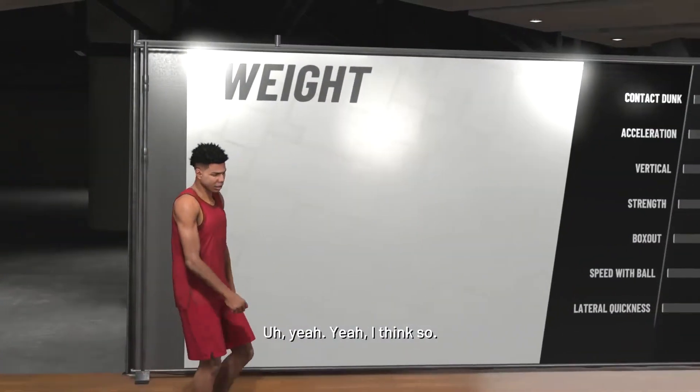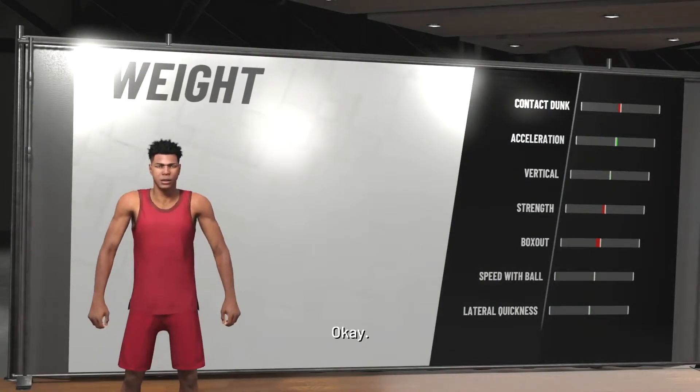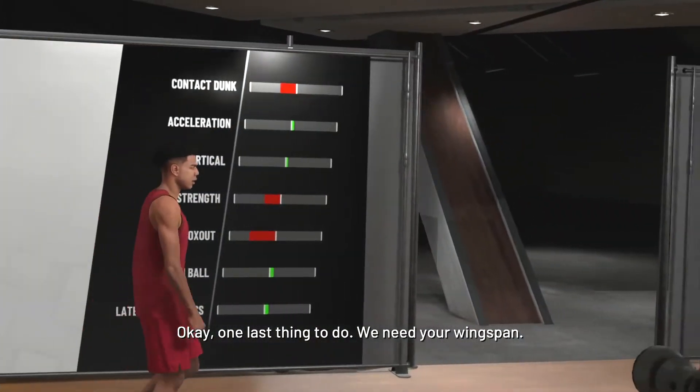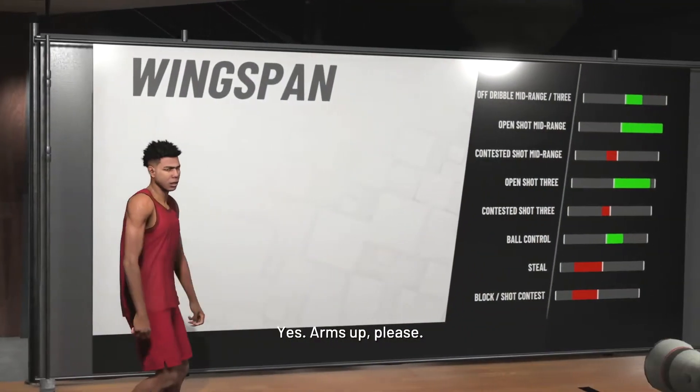If you guys are going to make an AI build, obviously you're going to be pretty tiny, but 6 foot isn't that bad — it's not terrible. You can still hit some shots with it. At 165 pounds you got to go all the way down there; you're going to lose a little bit of contact dunk, not gain a whole lot, but that's what AI was and he certainly got the job done. For the wingspan, 100% going to minimize that.